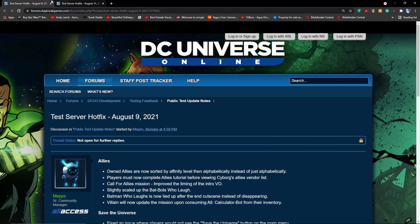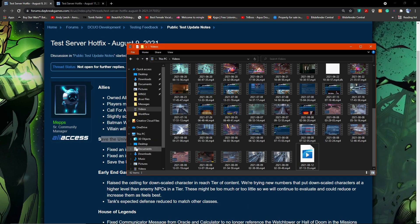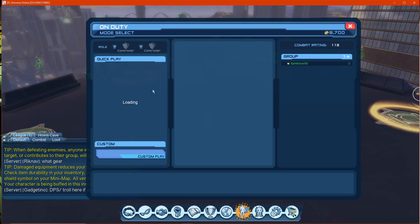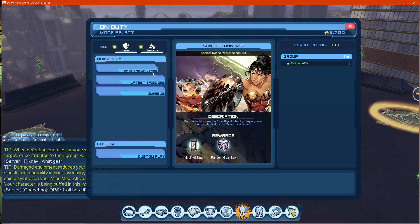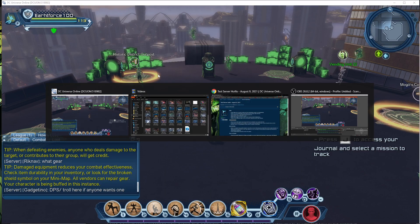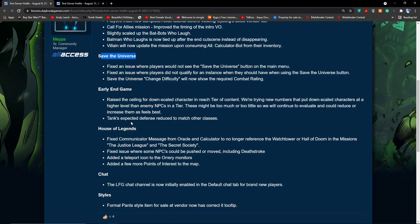In this video we'll be looking at the test server changes. They've added the Save the Universe option to the UI — before it was not there, now it is. It shows you the last three episodes, with Save the Universe split into three categories: raids, alerts, and solos.